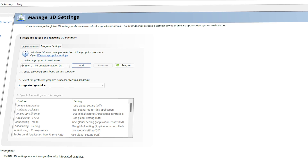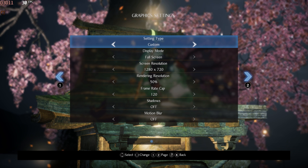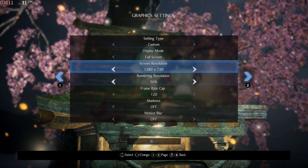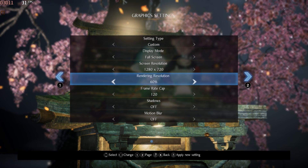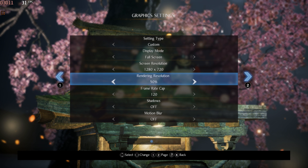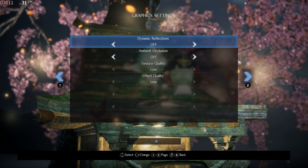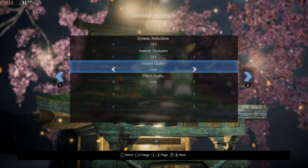First of all, I'm going to test this game with my integrated graphics. The resolution is set to 720p and the rendering resolution is at 50%. However, the game does not allow you to go lower than 50% in the rendering resolution option, and for the resolution you can't go lower than 720p, which is quite limiting. Additionally, every other graphics setting is at its lowest preset.